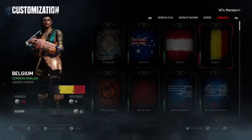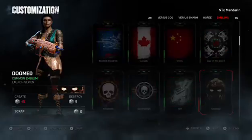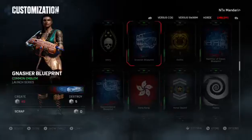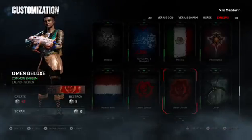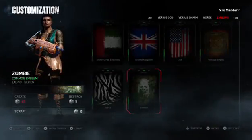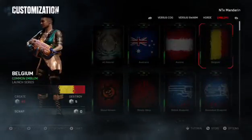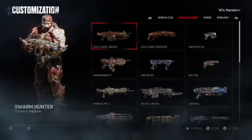Emblems - I know I got a few emblems. I want that Brazil one, I also want that Bloodstream. Taking that Swarm one. Nice customization - that was great, I am impressed.